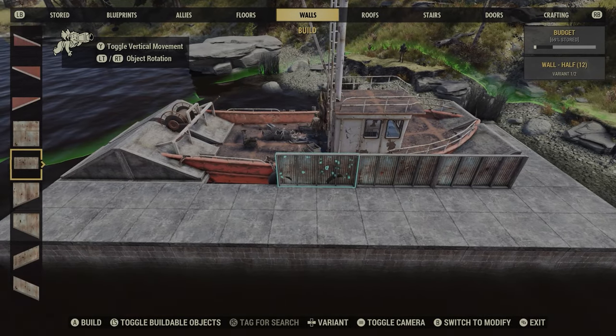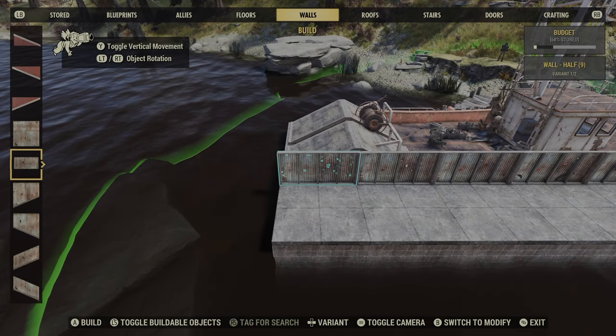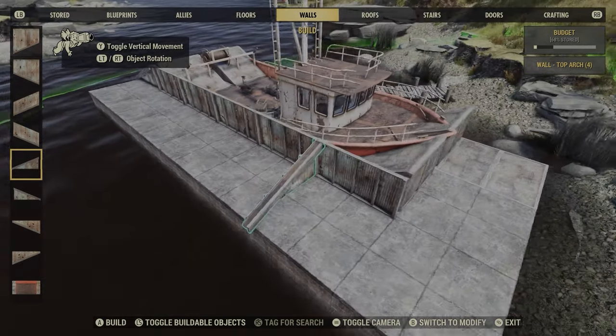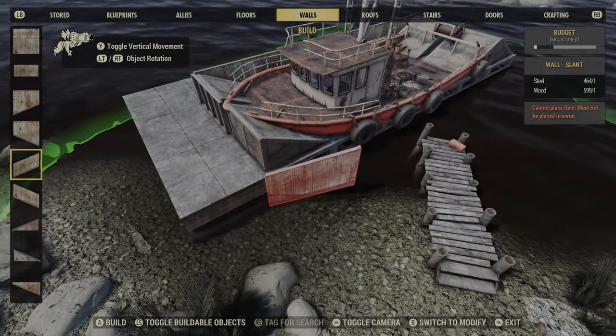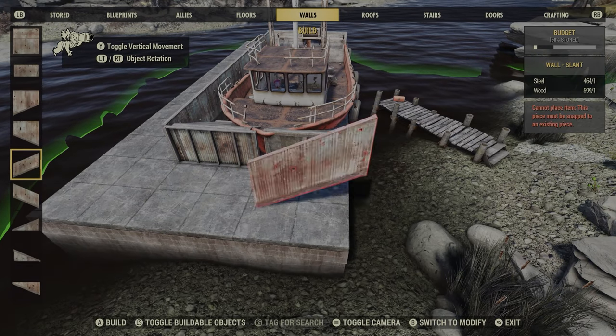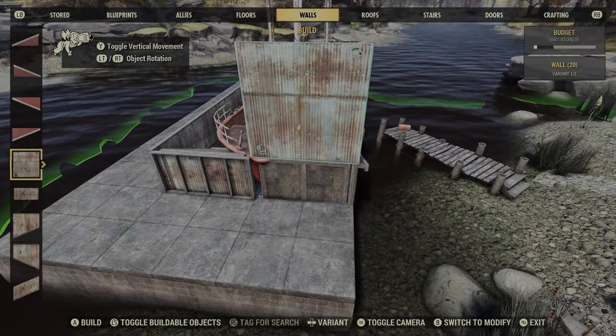I'll flip them around this side and put a sloped one on the edge here as well. When I came across this boat I was quite surprised I could build on it and around it, because it looks like it's part of some sort of quest. If there is a quest I'm not aware of it yet — I guess I've been building too much.